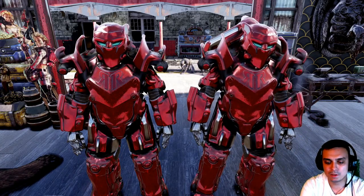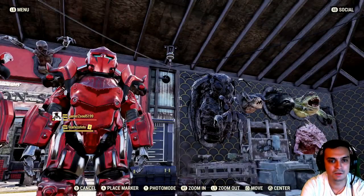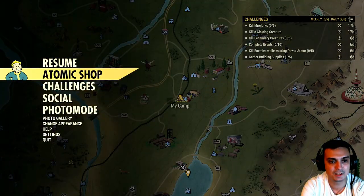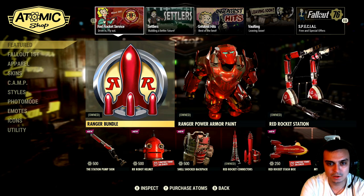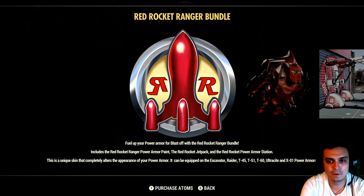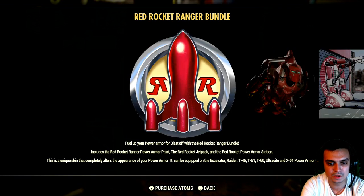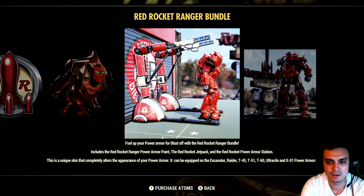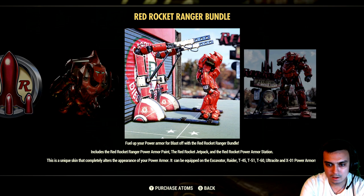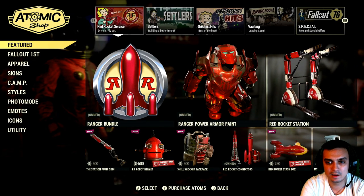Alright, so let's take a look at the actual bundle. As you can see, we got the power armors right here — I'll get to those in a second. The patch notes are still not up, which is crazy. So looking at it in a little more detail, this bundle includes the actual power armor skin, the jetpack on top, and the power armor station skin as well.